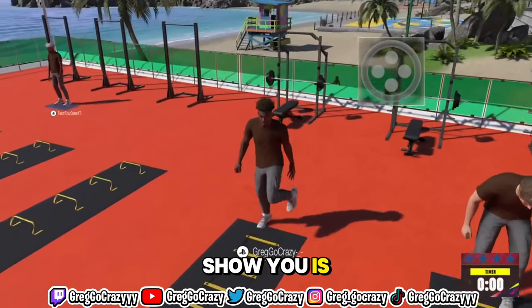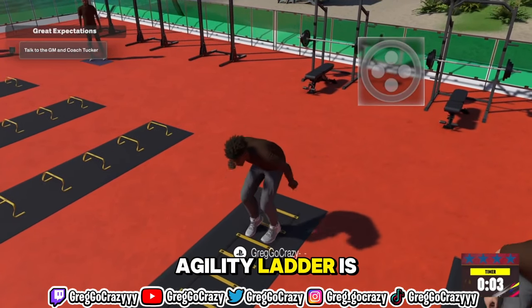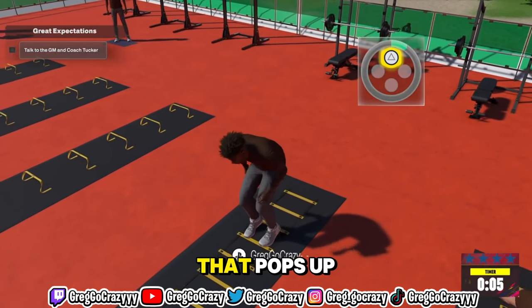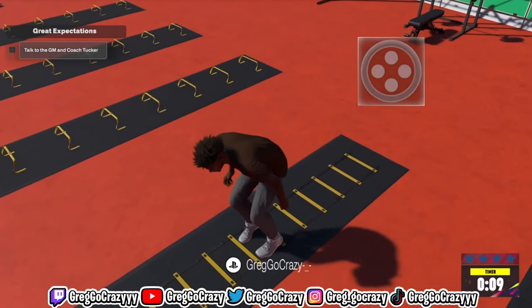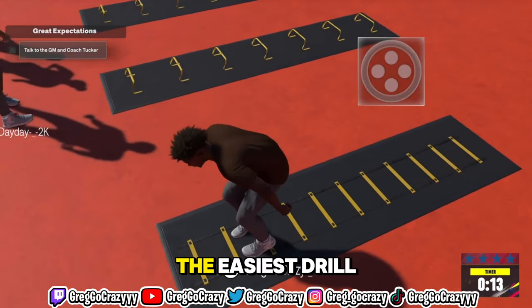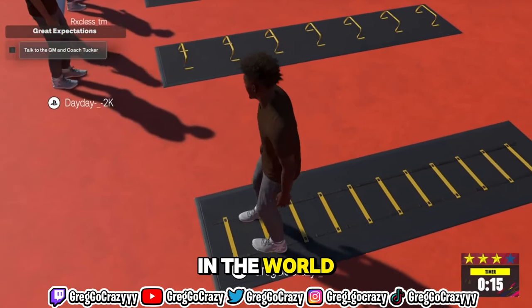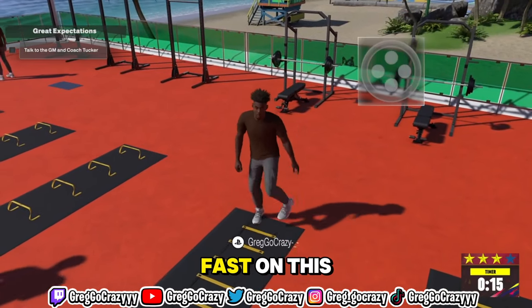The first workout I'm going to show you is the Agility Ladder. All you have to do is press the button that pops up on the screen — X, triangle, triangle, circle. If you're a point guard, this is probably the easiest drill in the world for you to do to get 99 stamina really fast on this game.